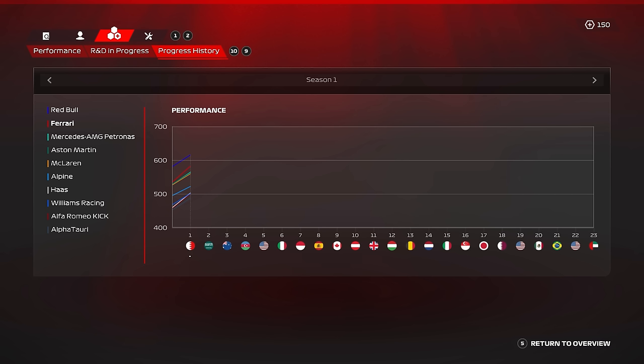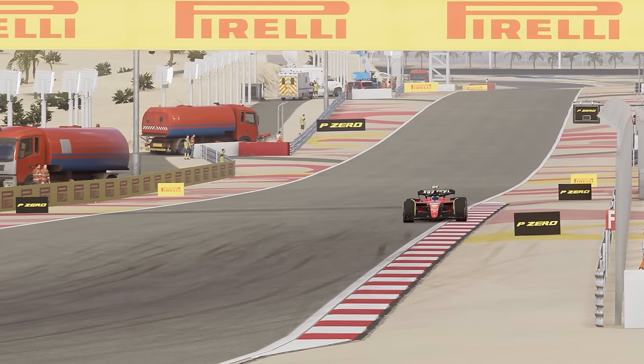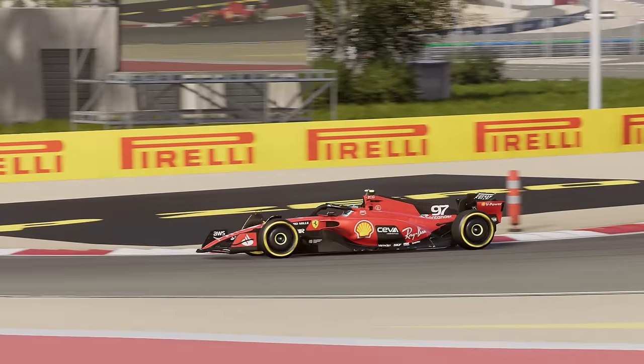Mercedes are third, Aston Martin fourth, very close, with McLaren just behind us. There's a bit of a gap to Alpine and the lower half of the midfield. Let's get into it and get things started.